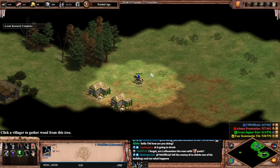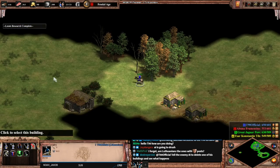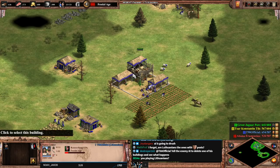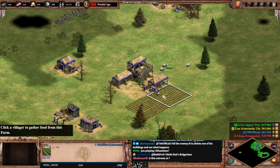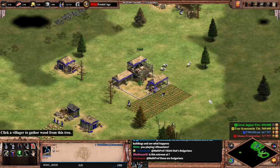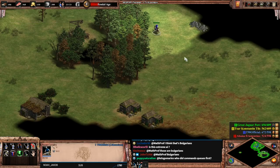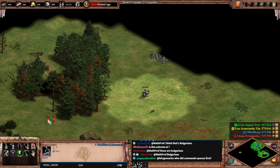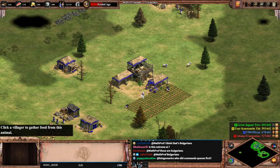We'll go to castle age. There's a lumber camp out here — that's weird. I really want to keep track of that scout and try to kill it. We're going to test the AI deleting things, we're going to test all of that.